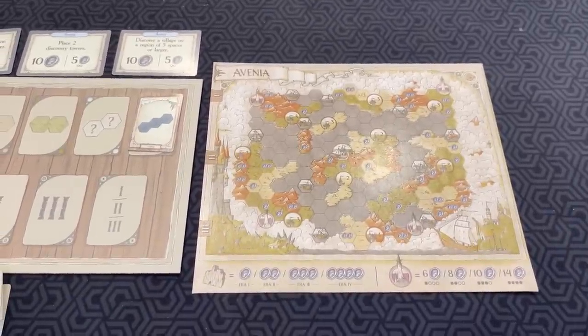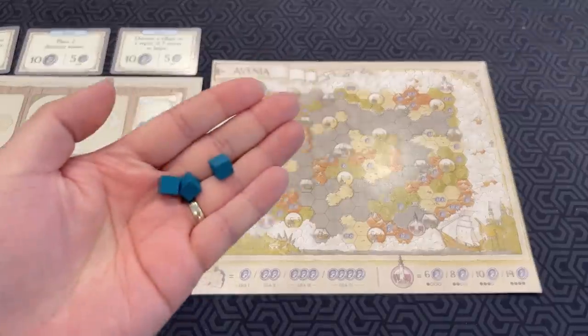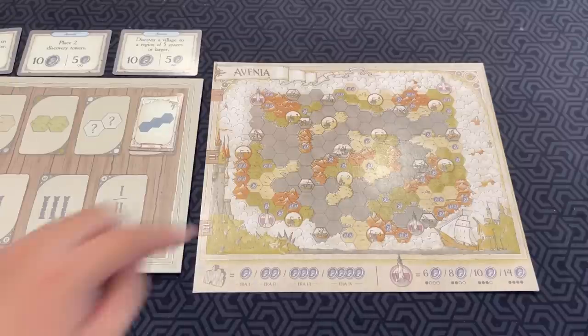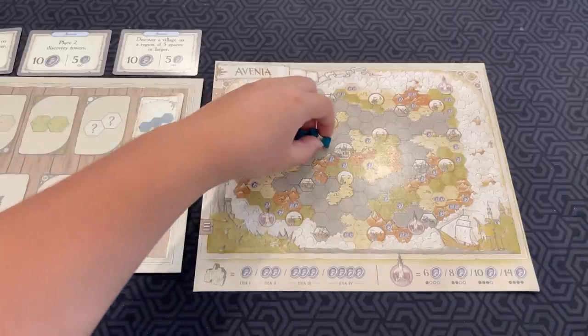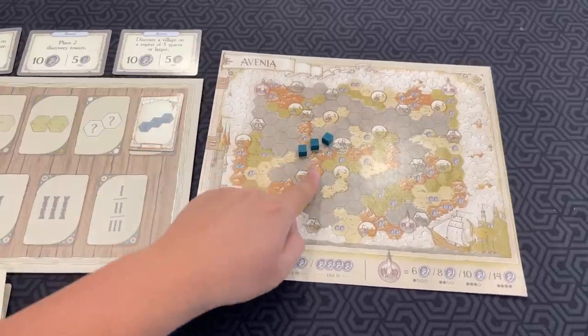These are the golden rules of exploration. You must place your explorer adjacent to one of your villagers or one of your explorers. Your explorers are these cubes. You always place them one at a time. Whenever you explore and resolve map features, you do it as soon as those requirements are met. You may place fewer explorers than a card shows — so in this case, you could place two or one if you wanted. At the start of the game, this is your starting point — your capital space. So if I decide to do three in a straight line, I'll do one, two, three like that. Remember, you can only place cubes next to existing cubes you have on the board or villages.